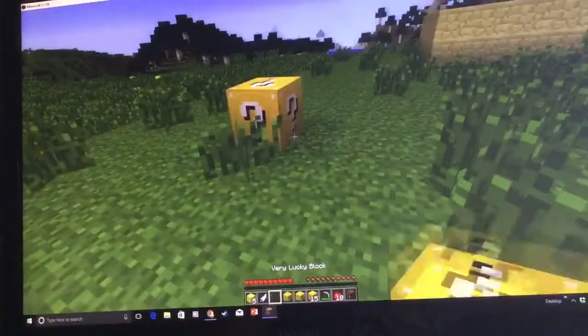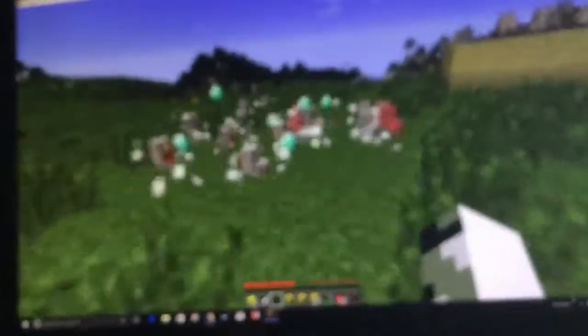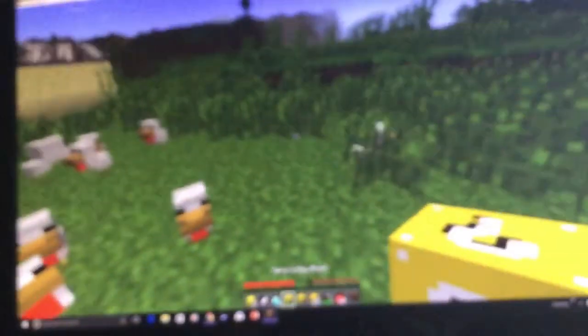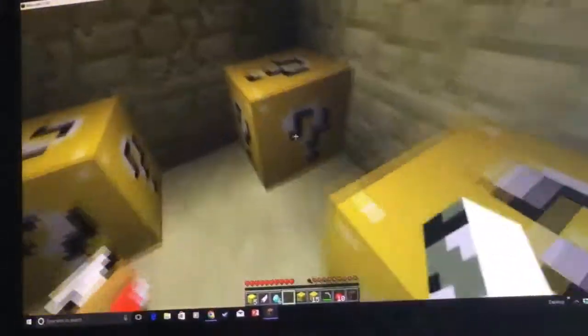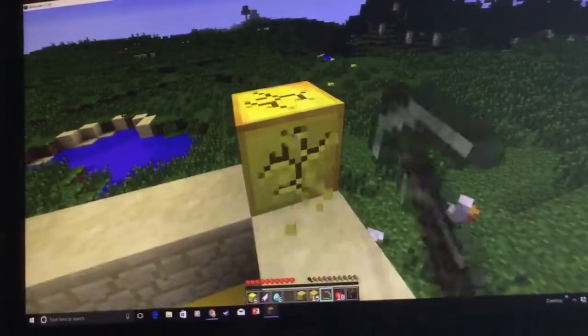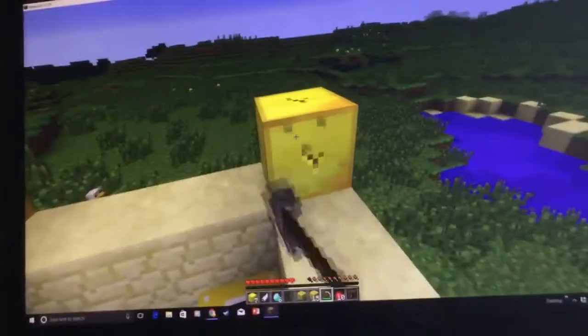Let's open up this next lucky block — chickens and diamonds, yay! I love you guys so much. Give me a big fat kiss. Six diamonds over there, so that's pretty good. Oh my god, I can actually make an enchanted golden apple with all this gold I've gotten.